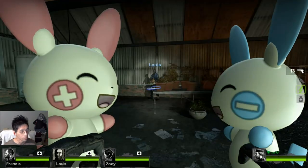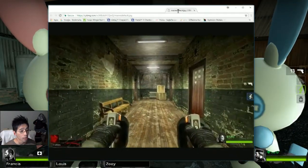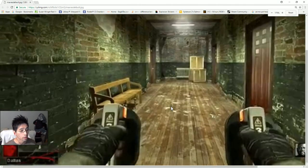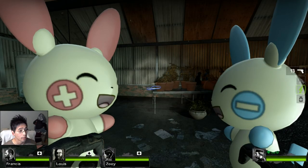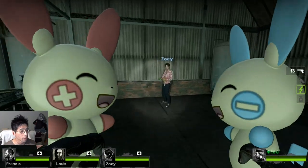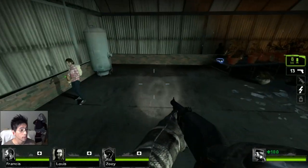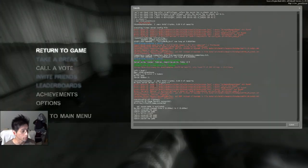They're defib units in the game. The shock pads look like this — I don't know if you can see it — that's how you're holding them. I've got Plusle and Minun in here. Let's go ahead and kill someone to show it off.